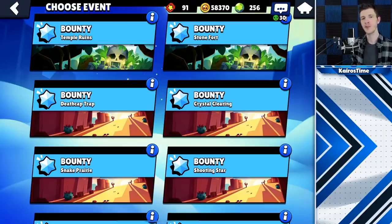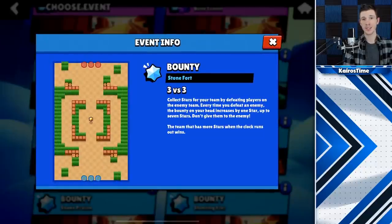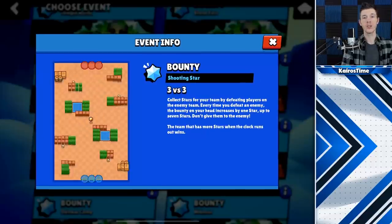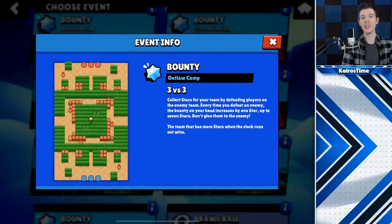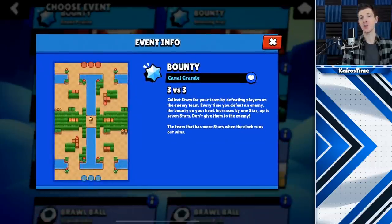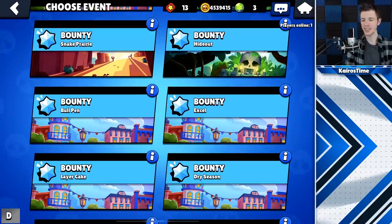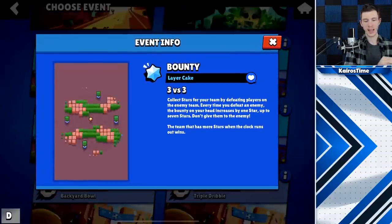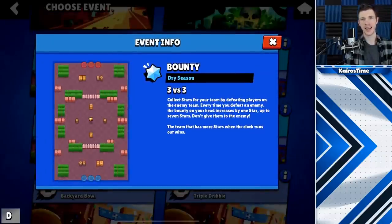Number 27 covers the six bounty maps being removed from the game: Stonefort, Deathcap Trap, Crystal Clearing, Shooting Star, Outlaw Camp, and Canal Grande. To counteract that, change number 28 introduces five bounty maps being added into the game, including Bullpen, Excel, Layer Cake, and Dry Season.